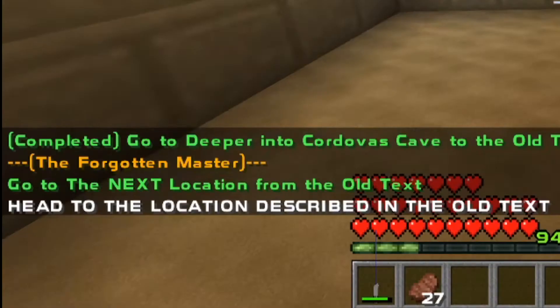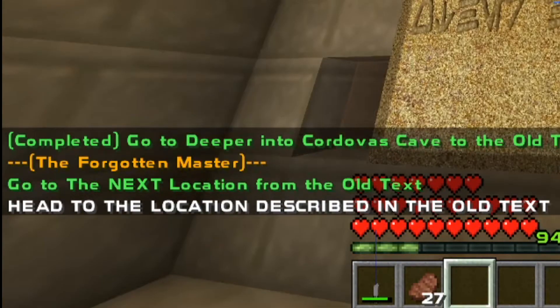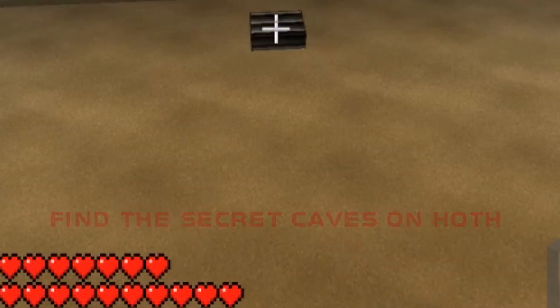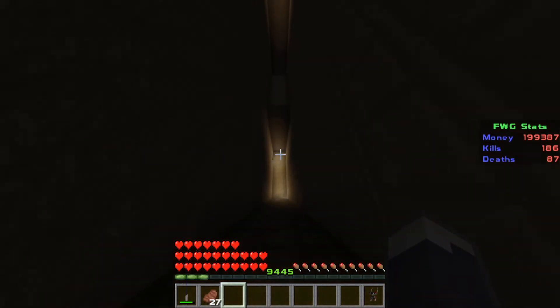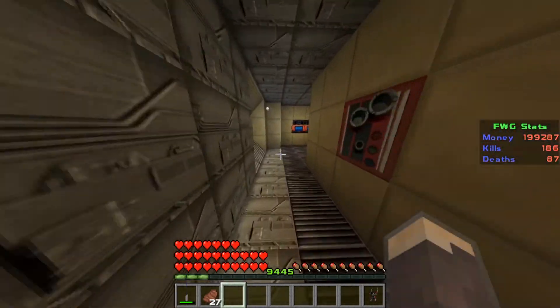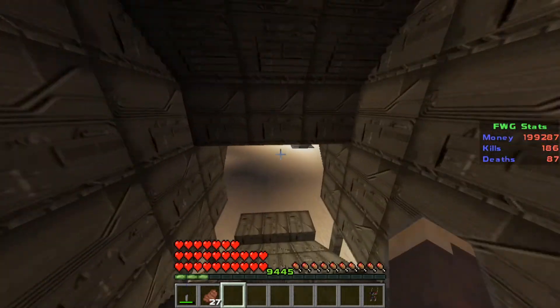So you'll find these ancient texts. Head to the location described in the old text. Maybe you can't read this text because you're not an old school Star Wars fan. But if you click this button, it will say: find the secret caves of Hoth. So we've got to head to Hoth. Once you're in Hoth, you want to find a secret cave, so head out of the Millennium Falcon and out into the snowy conditions.